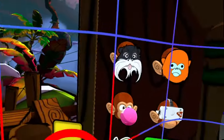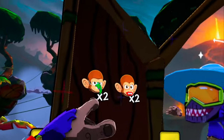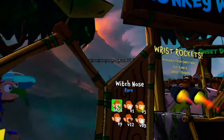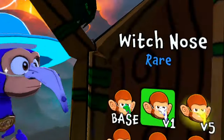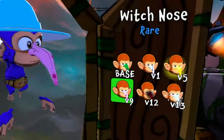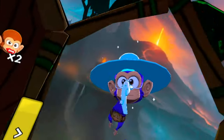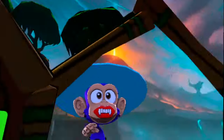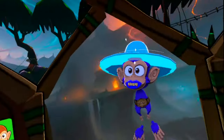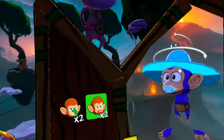We're gonna be doing this a few more times with the other cosmetics. So we're gonna do this with the witch nose. We got the regular one, we got the white one, we got the gold one, we have the pink one, we have the red one, and we got the diamond one. For this one we have the regular one, the purple one, the blue one, the green one, the gold one, and the diamond one.